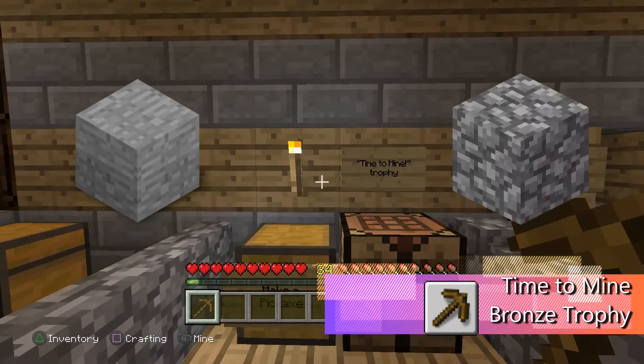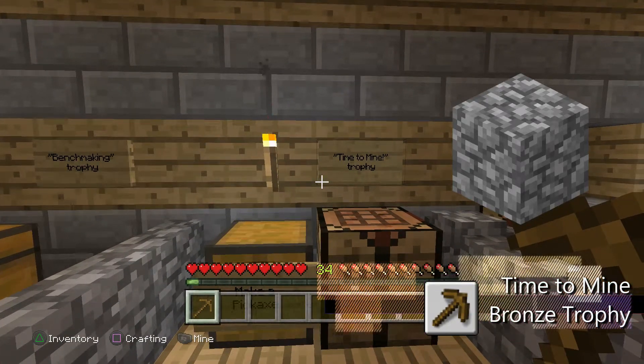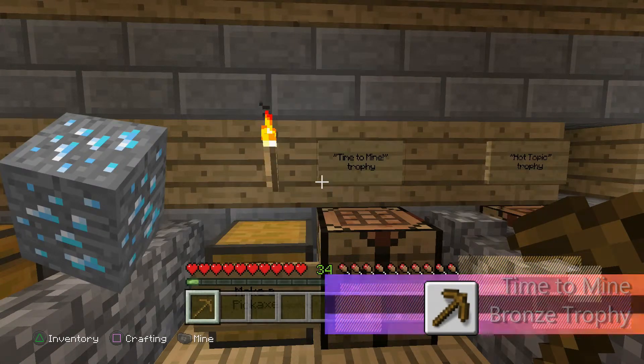Using the pickaxe you can mine stone, which will then turn into cobblestone. From there you keep on upgrading your pickaxes — like a stone one, which you can then use to mine ores to build iron, gold, and diamond pickaxes.